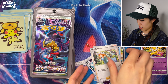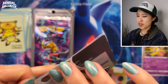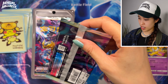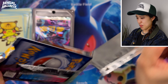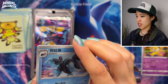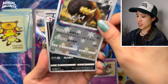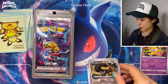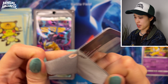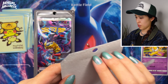Reverse Holo Exeggutor again. It's not easy to pull the same card from both pack types in the same video, so whenever that happens it's a nice occurrence. Hopefully pull something else good. Luck always changes with every opening — just because your luck is good one time doesn't mean it'll be the same or better later. That's the gambler's fallacy; don't fall for it.